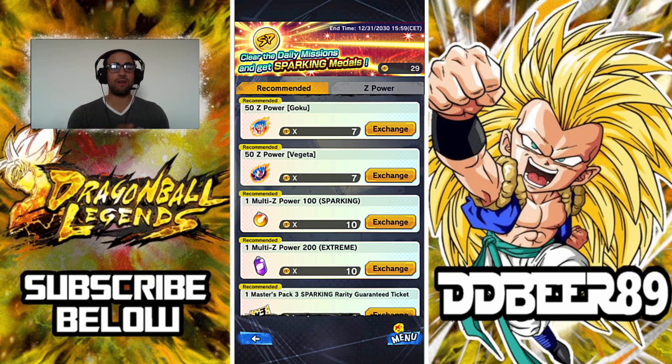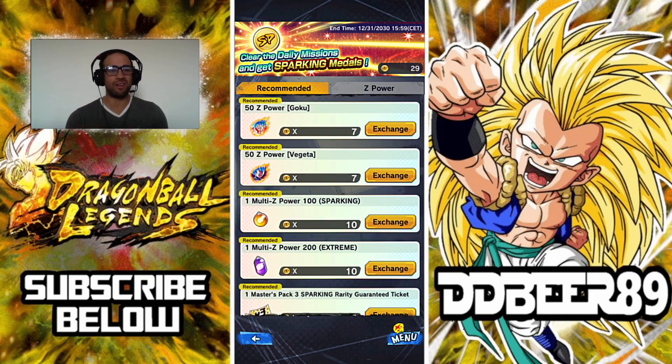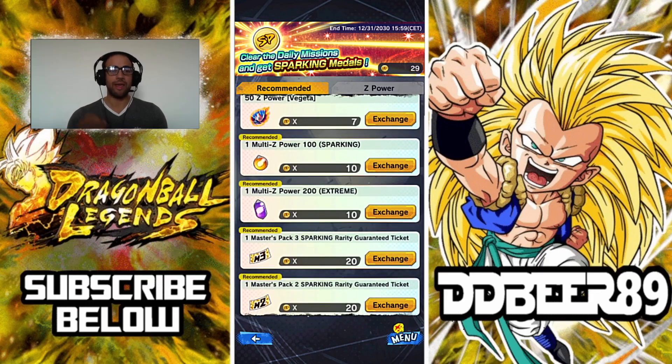I love the way they've changed this layout — it makes it so much easier. They have a recommended list, and the recommended ones will be units that are hardly ever on there. We have our Z-powered ones which normally don't change unless there's a major overhaul. On the recommended list we have the multi Z-powers 100 sparking.